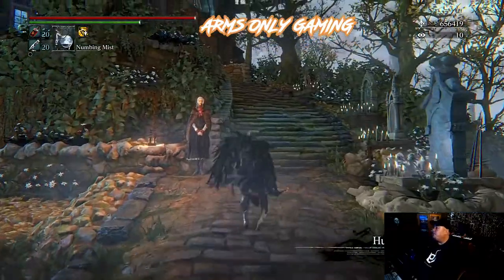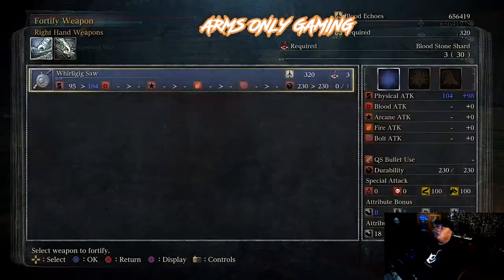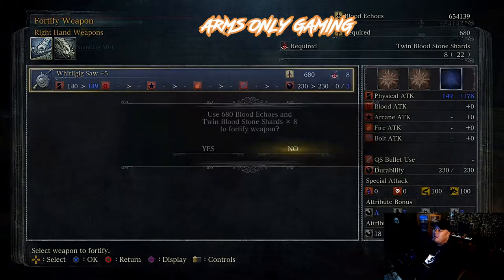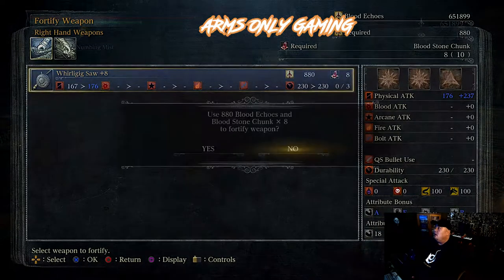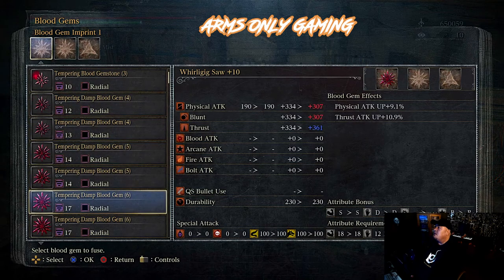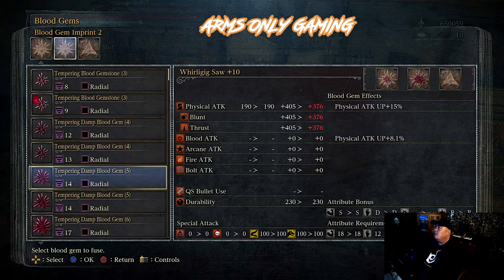Anything above 550 on your right-hand attack or 600 is good. There's your saw — and then we're gonna head back to the Hunter's Dream. Now we're gonna start having some fun. We're gonna fortify this and add some gems to it. I'm only gonna use what I have. We need three Blood Shards for the first upgrade — let's fortify this, let's go plus two! This is a great weapon. I use this in the majority of my boss fights in Bloodborne, either by myself or when I'm assisting people.